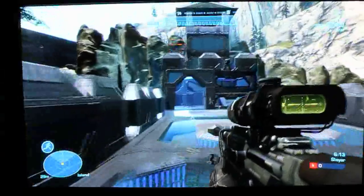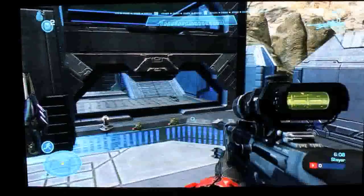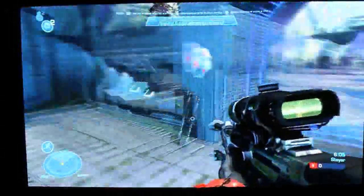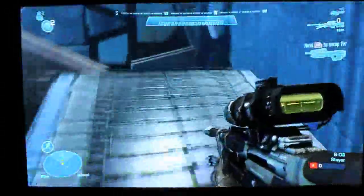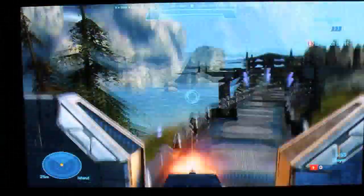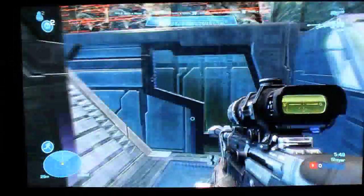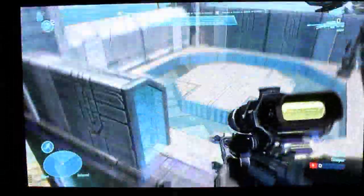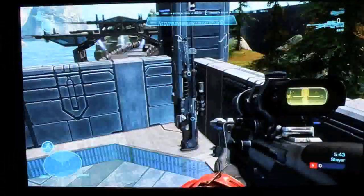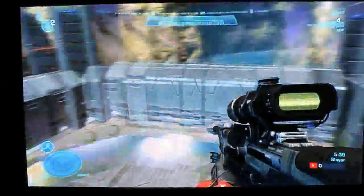The blue base is set up exactly like the red base: needle rifle, frag grenades, DMR, assault rifle, needle rifle, machine gun, and magnum, sniper rifle, and there's the one frag that's just in the corner.